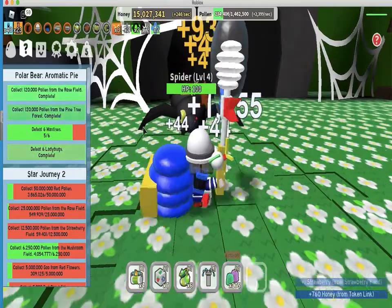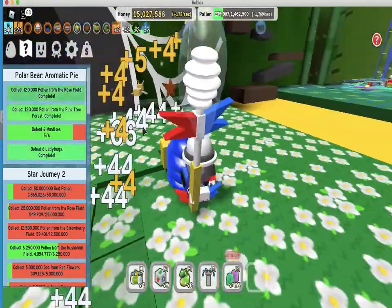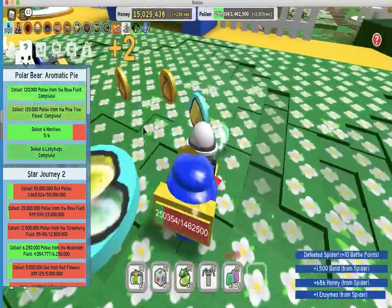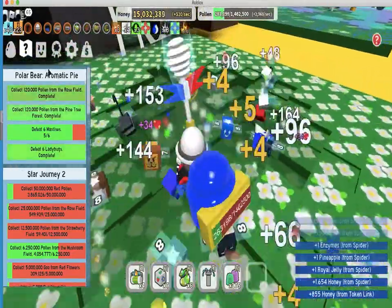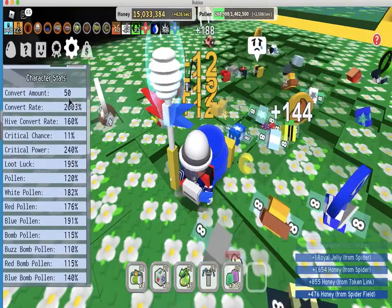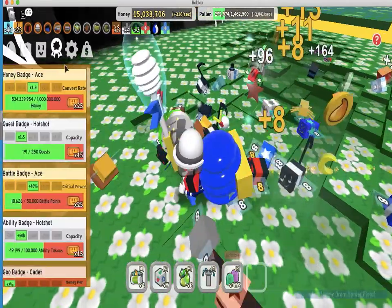Why not defeat the spider since we're here? The porcelain dipper is good for white pollen, but it's still pretty fast either way. We got enzymes. My loot luck isn't even that great — it's only 195%, that's not that much at all.